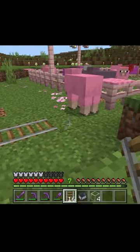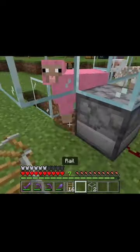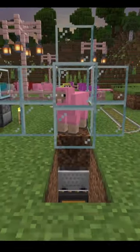Build a rail so that you can grab your sheep. Once he's in the minecart, just push him inside of the farm. Place a glass block on top like this, break the minecart and place another glass block there. Take out the temporary block, and just like that, your farm is set.